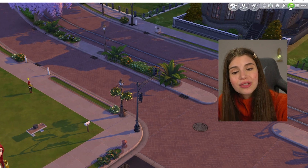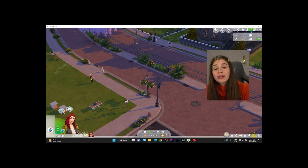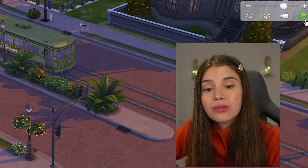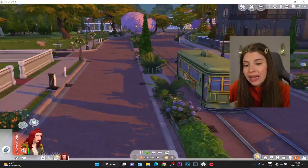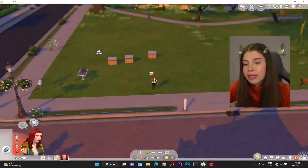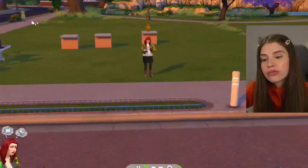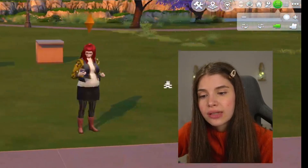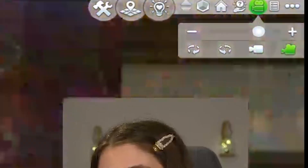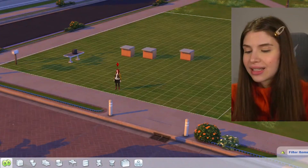Tip number three: if you want to build, make sure to press the little button that says camera controls and switch to the Sims 3 camera. After updating your game, your camera controls will be defaulted back to the Sims 4 camera, so make sure to switch. See how smooth it is — I'm currently using the mouse wheel. You can press the wheel and pan around, or just zoom in and zoom out. The Sims 4 camera doesn't really give you those angles, but this one lets you adjust them very easily. You can also change your camera in build mode.